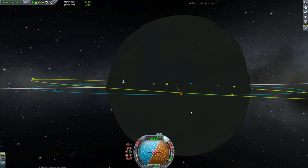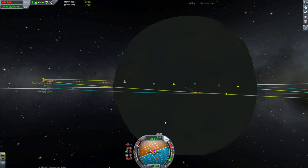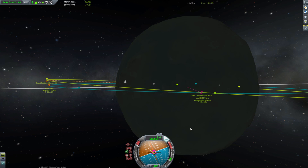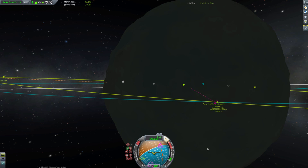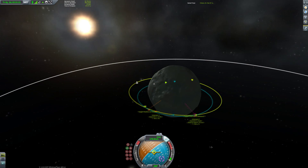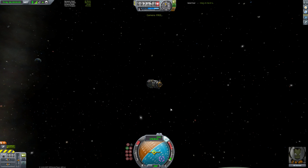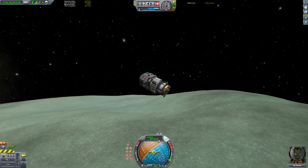We're just fine-tuning our encounter by using our normal and anti-normal nodes — you can also use radial in, radial out, and even prograde and retrograde markers. If you're not quite confident in which markers to use, just create a maneuver node ahead of you and play around with that. Don't feel pressured into getting your encounter within one orbit — you can take as many orbits as you want. When I was first starting out I could do several orbits before getting even remotely close to the target, so patience is key.